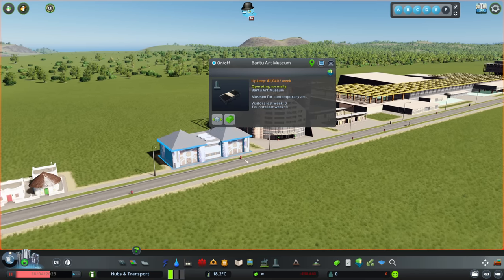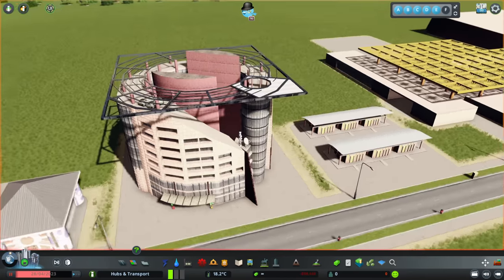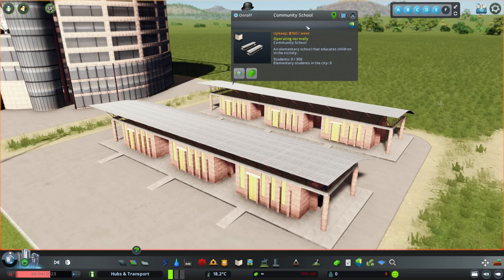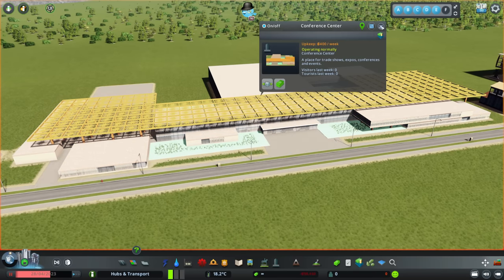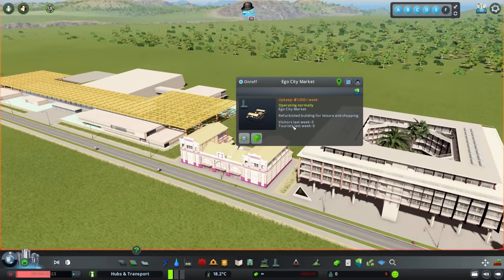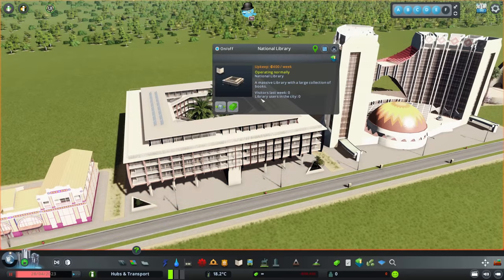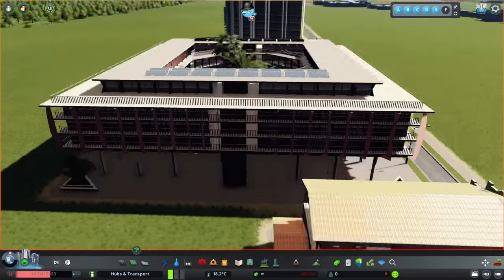Moving to the unique buildings: we've got the Bantu Art Museum, a communication center for administration, and what looks like a community school — actually an elementary school, which is one of the service buildings. The largest building here is a conference center for trade shows and expos. We also have the Ergo Ego City Market and the National Library, which does act as a library. That is a really nice looking library.